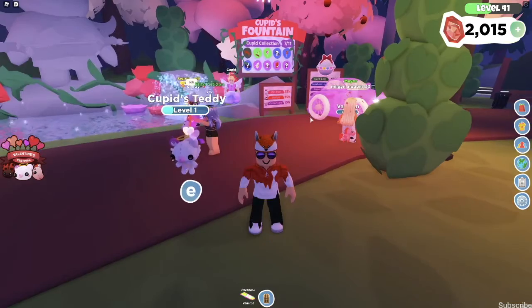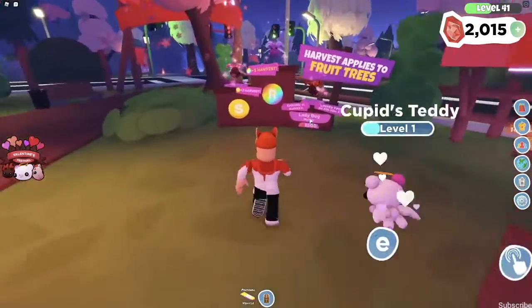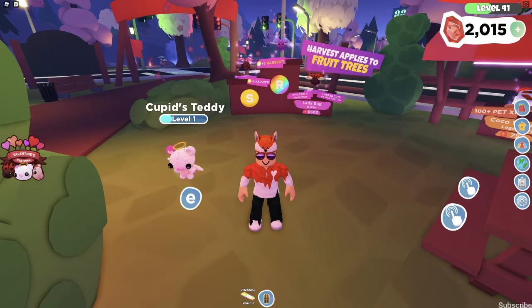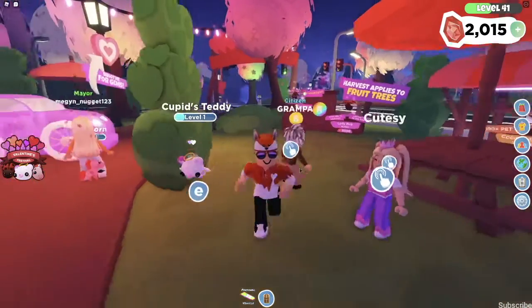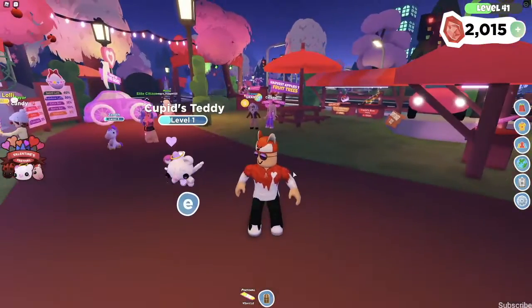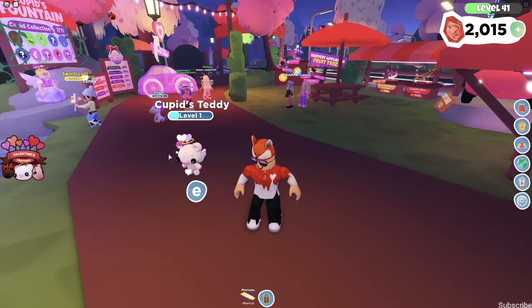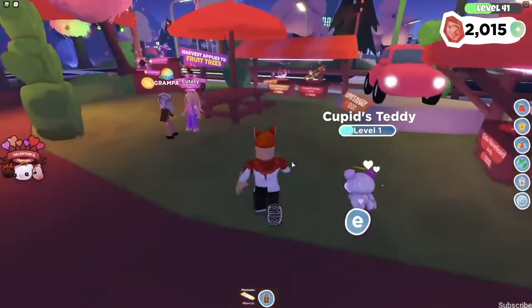For ratings: the Mythic Ladybug I'll give a 9.5 out of 10. I don't think it is as game-changing as a Celebration Dragon, but it is still a great pet. On the other hand, the Cupid's Teddy I'm going to rate a 10 out of 10, because this pet is the cutest little pet ever and it is the best pet to come out of the Wishing Whale in my opinion. It also has little sparkles and effects, which I really love.